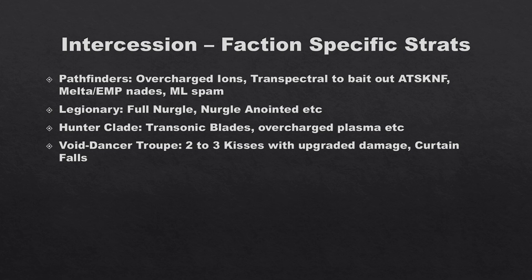For Legionary: go full Nurgle for that minus-one damage. Legionary is a really good counter for Intercession because Intercession doesn't have much burst lethal damage, so hurting their normal damage lets you live much longer. The Nurgle Anointed is a huge counter — they have to commit two to three operatives to kill it. Even your leader with the Daemon Blade will mess them up. Legionary are a great counter overall.